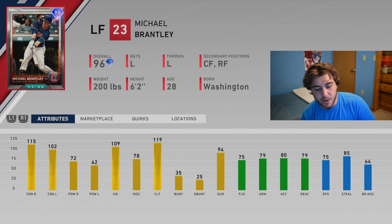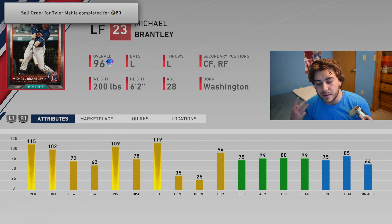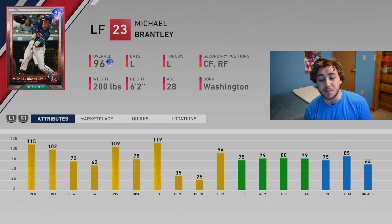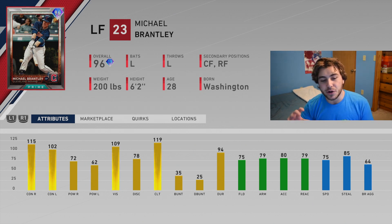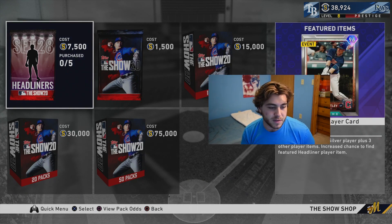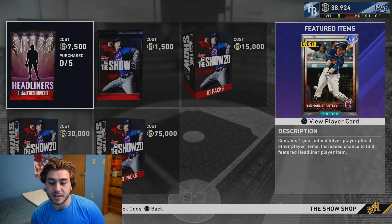115 and 102 contact is great, really good vision, and the power with the speed is good enough. Usually Brantley cards aren't fantastic despite his good swing because he doesn't have enough speed to follow suit — but 75 is good enough. Left field is probably where I'd play him; he'll have a silver shield no matter where you play him in the outfield. He doesn't have oodles of speed or arm strength, but it's a good card with a great swing. Still 7,500 stubs on the headliner pack, eventually dropping to 5,000 but not yet.